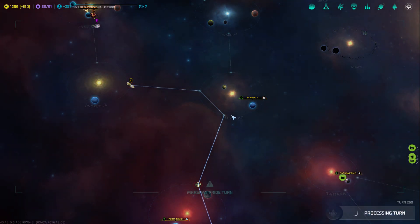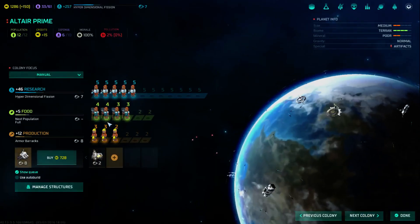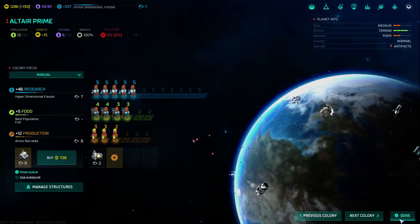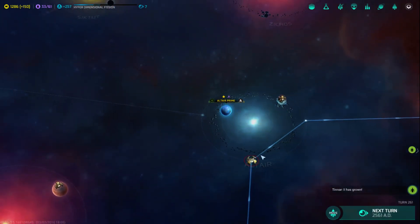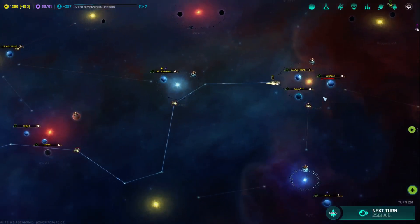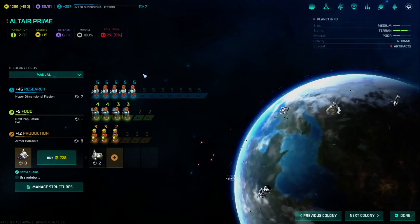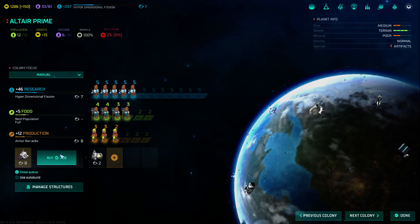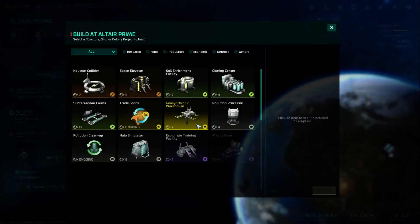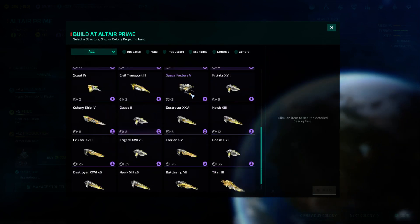Altair just built an armor barracks, so I should probably start cranking out some transports with tanks — that might help our ground combat abilities. What does this little purple thing mean? Stars are for the capital, but I don't know what purple means. Tanks there, maybe? Oh, you're just now starting the armor barracks. Well, after you do that I want you to make me a couple of transports — one anyway.